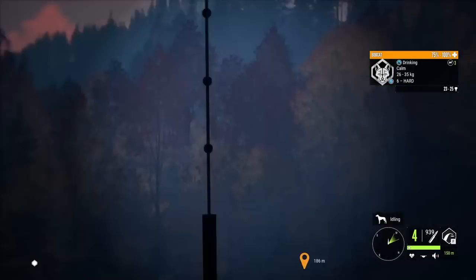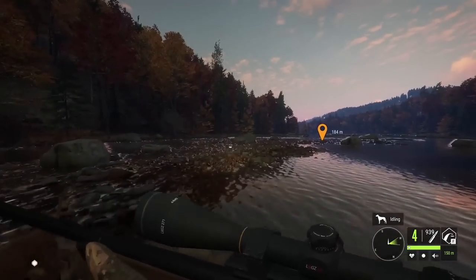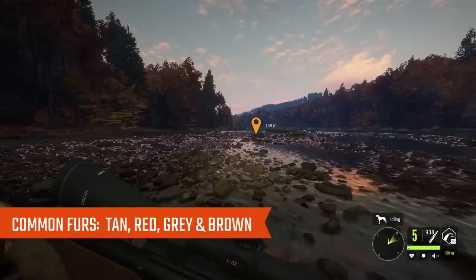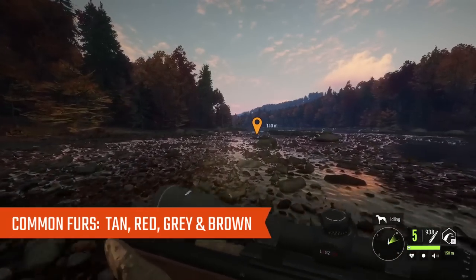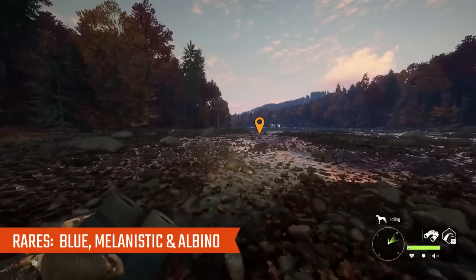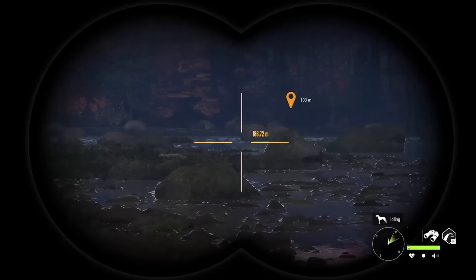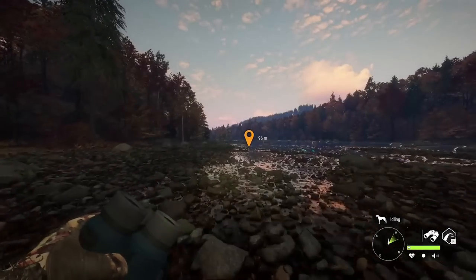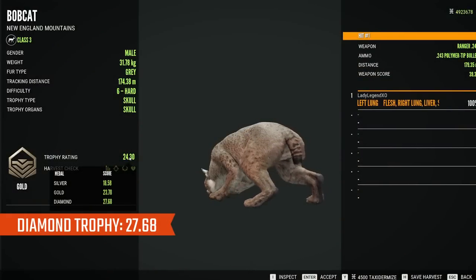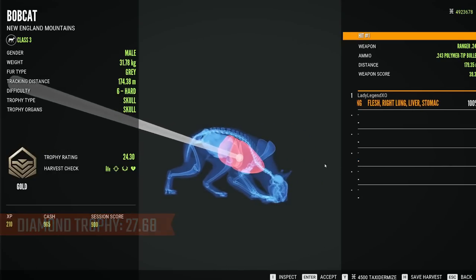We took a beautiful shot on the bobcat with the .243. Common fur types include tan, red, gray, and brown. They have three rare fur types: Blue, which is considered rare (that changed a couple updates ago), and Melanistic and Albino, both very rare. Diamond for Bobcat is 27.68.